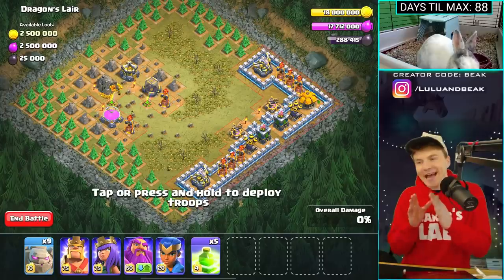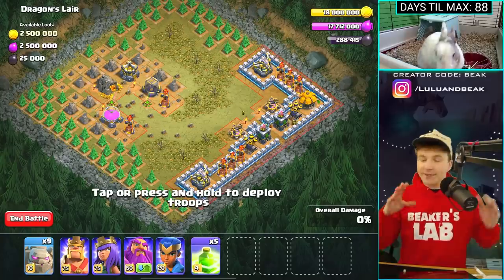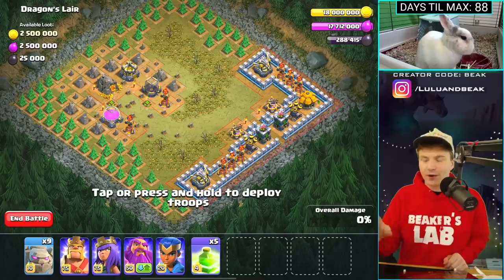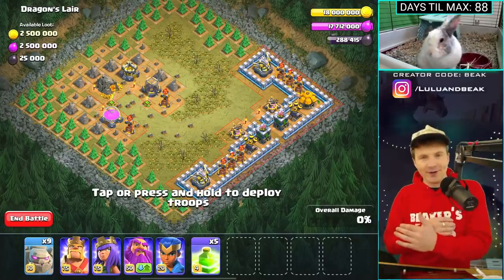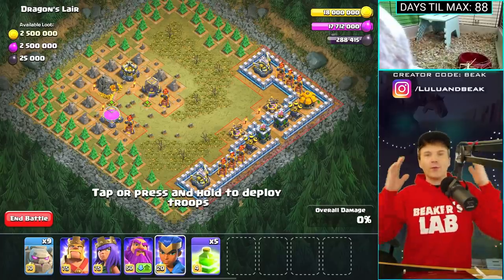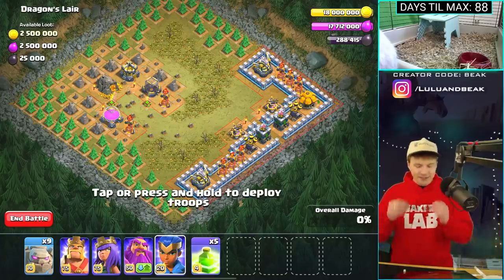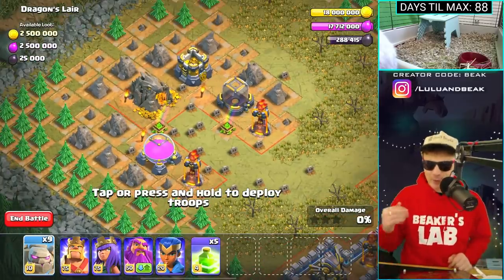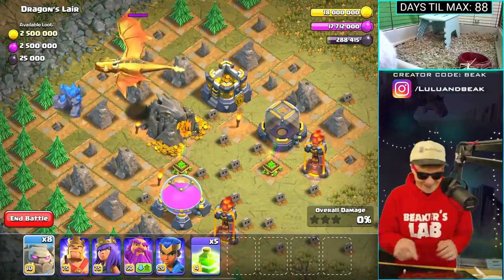All right guys, get ready for the ultimate pirate attack! We're gonna go up against the golden dragon now. I think we've gotta use the pirate queen as well — that's gonna be a sick combo. I wish more hero skins had a companion, like the fact that this warden has a bird following him. Can you imagine the queen with a pet wolf, or a bunny queen with a pet bunny? Anyway, shades on for the dragon — here we go.